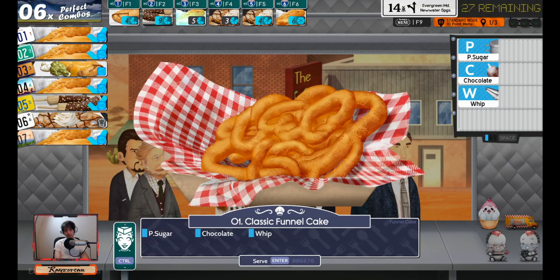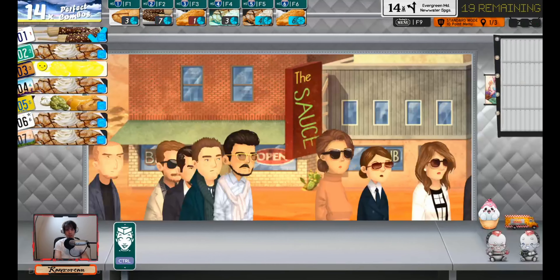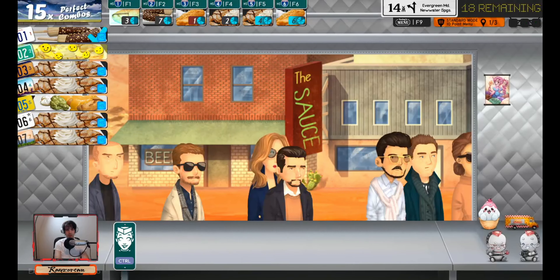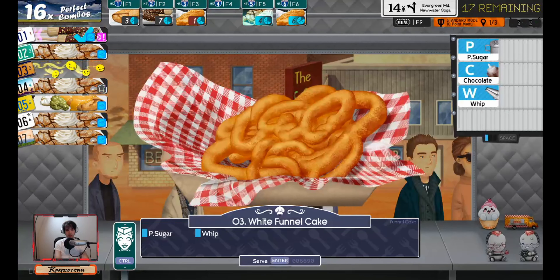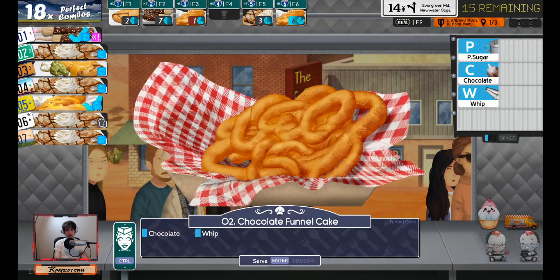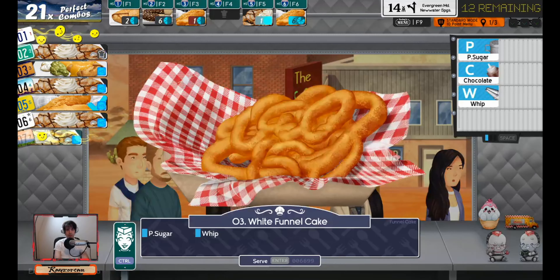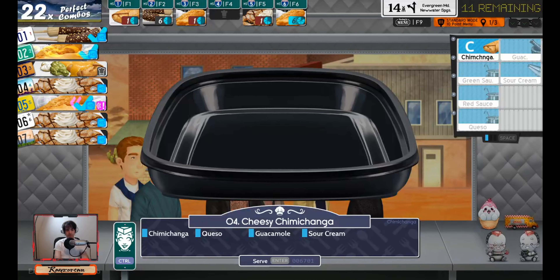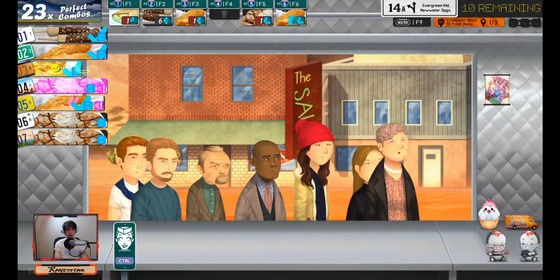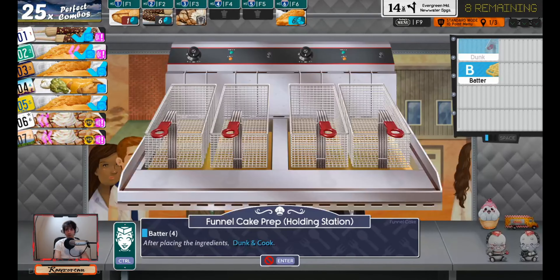Anytime it's three on a funnel cake, you can just P-C-W because you know there's only three ingredients. Chimmy: P-W, C-W, P-W, C, C-W, P-C-W, P-W, C-Q, U-S, P-C-W. We ran out of funnel cakes, so we'll get those down.